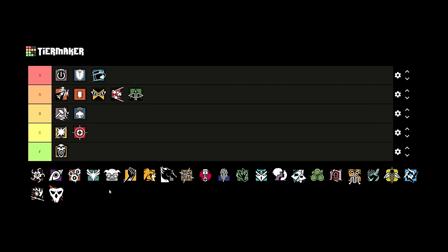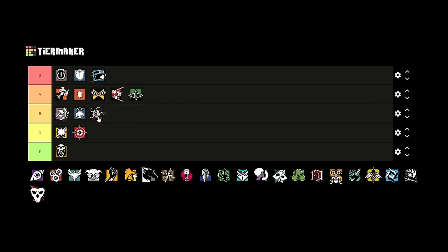Capitão is probably another A tier operator. Great gadget, great at clearing locations — if you shoot rafters on Clubhouse for example you can easily clear anyone playing there. He can also bring EMPs and hard breach to fill that role as well. Capitão is a very fitting operator for A tier.